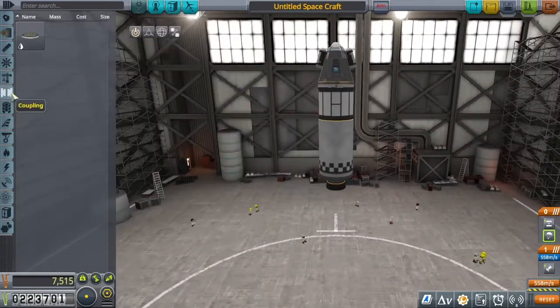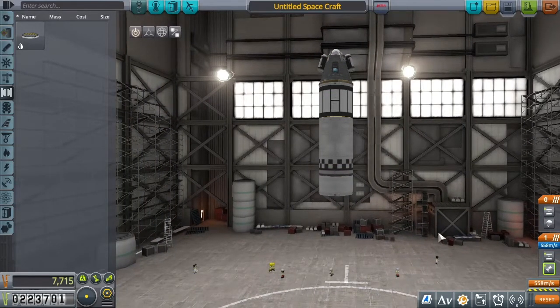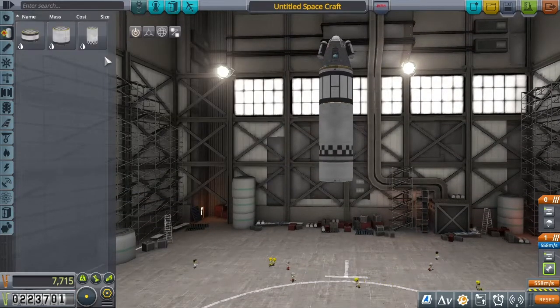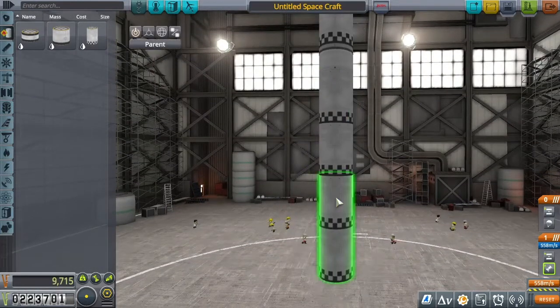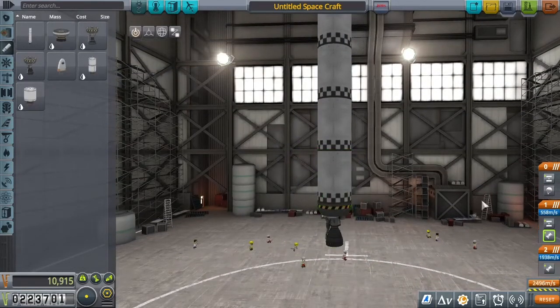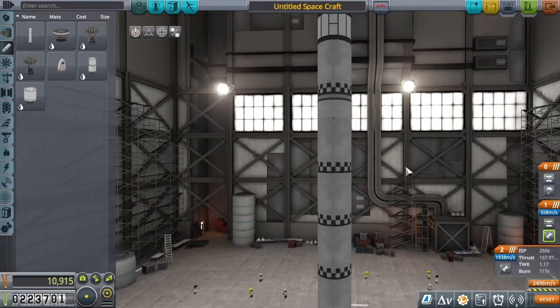That's the upper stage. Put another decoupler down here. I usually put the engine in the same stage as the decoupler below it — that way I only have to press space once to activate both. Now we're going to add some more fuel tanks. Starting with four, then we'll adjust as the stats indicate. Four tanks gives 117 seconds of burn time — that's a good starting point, but we'll probably need to adjust.